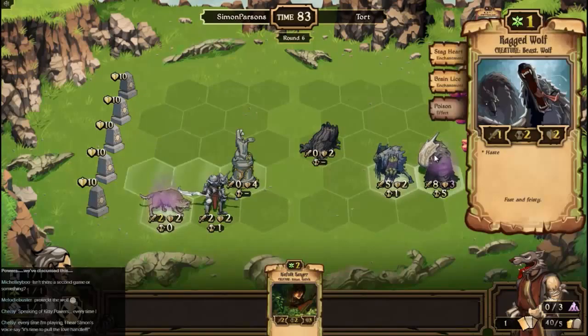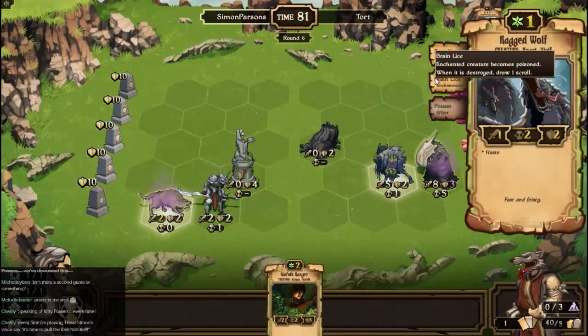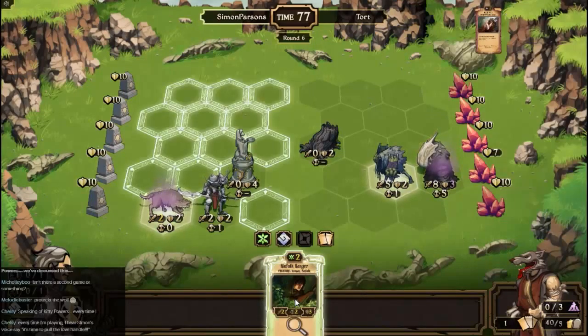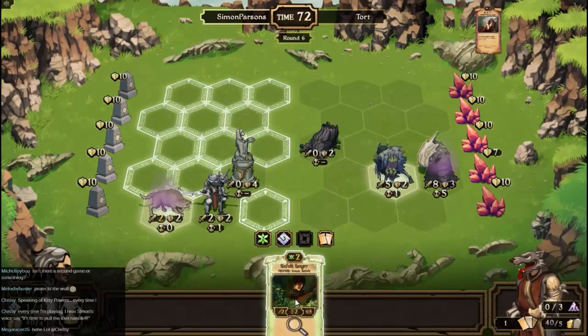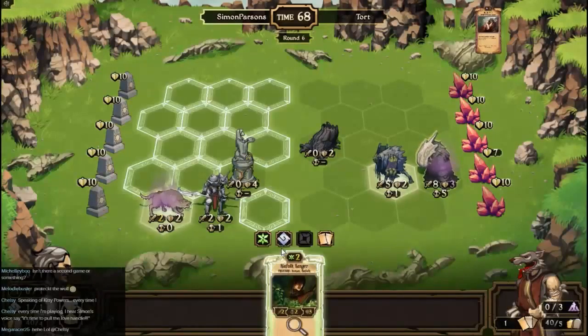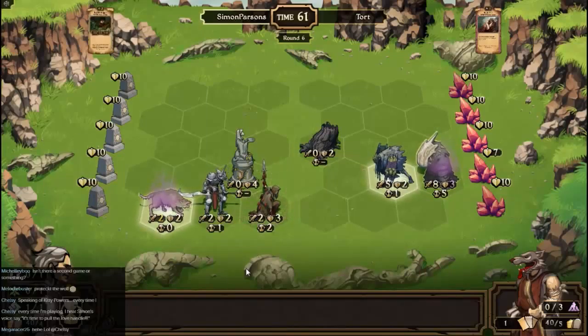Oh, it's so pointless poisoning you, because you regenerate. You're regenerating that poison damage. Oh well. It might come into play if I get a certain one of my creatures. Well, there is a problem — the fact that you're just about to take out the thing that does the regeneration, but it gives me a bit of extra time.